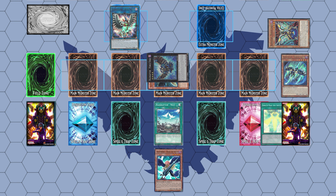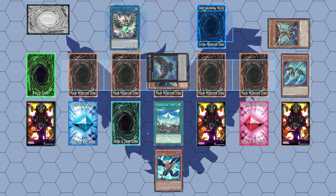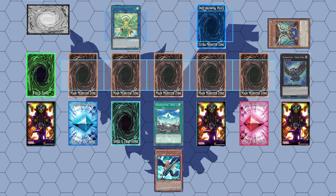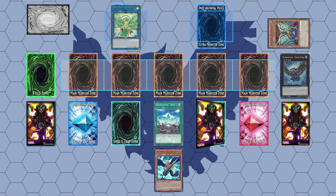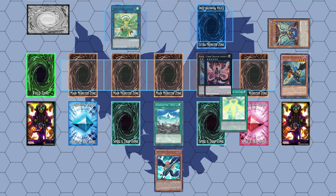We then use Wise Strix's effect to set a copy of Rank Up Magic Soul Shaver Force to our field, to which we will use Wise Strix and Force Strix to summon a copy of the Zemorgue Link 3 monster. I would now suggest activating Rank Up Magic Soul Shaver Force in order to summon Cyber Dragon Infinity.